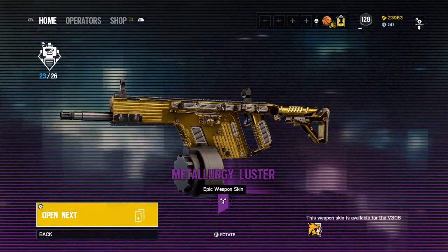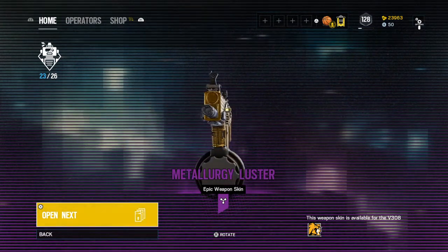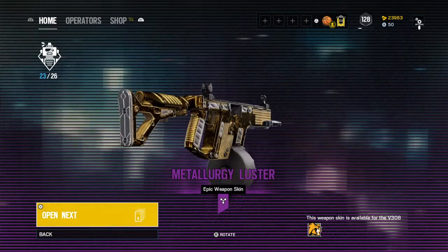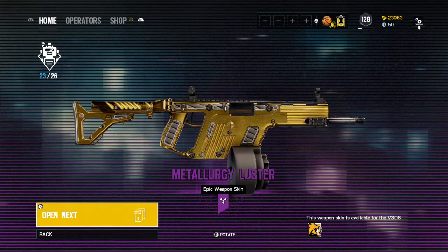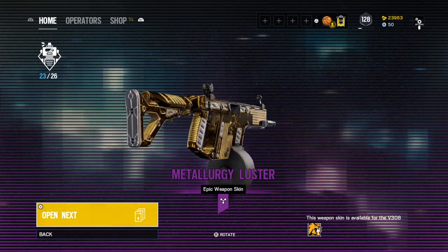Another epic — Lion's LMG, or maybe his assault rifle. All gold — that is not too bad honestly. I actually like it; it's pretty cool.